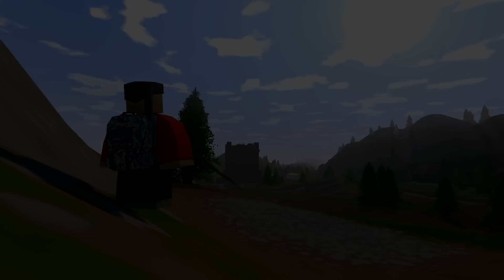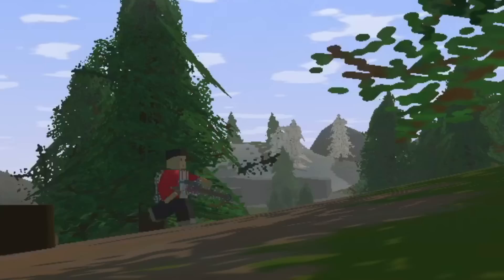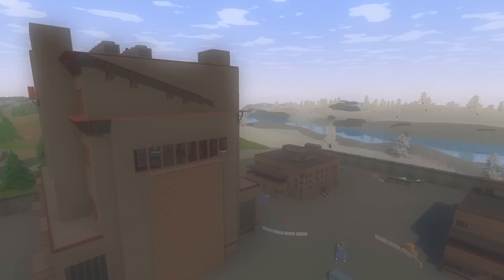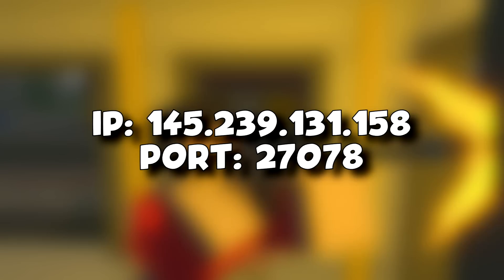Today's video is brought to you by EUModded, home to some of the most popular Rust Turned servers around, including the 10X and 3X, both hosted in EU and US regions. These highly active servers receive constant updates and offer a voting reward system with store gift cards. The staff team is friendly and welcoming and you'll find a range of custom mods and plugins available. EUModded has several new servers coming soon. As a special offer, our viewers can get a 10% discount by using the code Liam10 at checkout. Plus, there's currently a 40% sale on, so you can save a total of 50%. The IP and port will also be in the description below — let's get straight into the video.